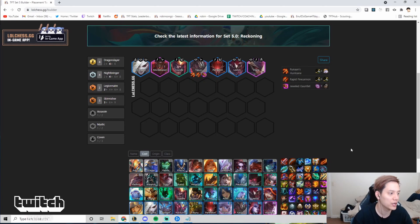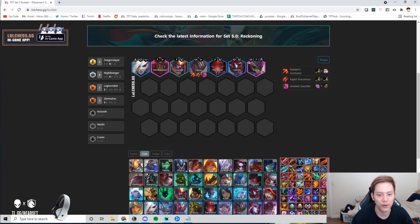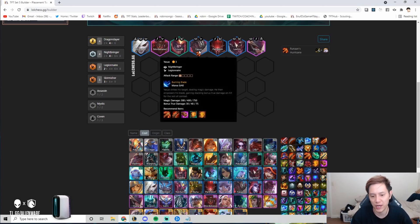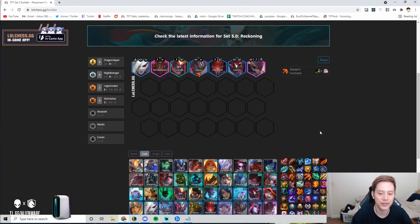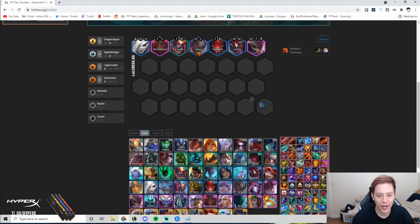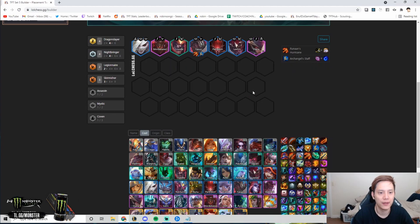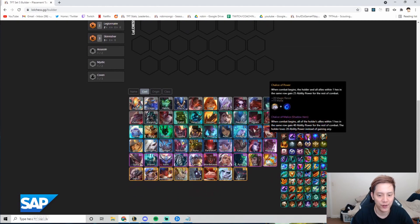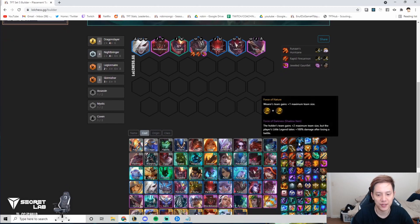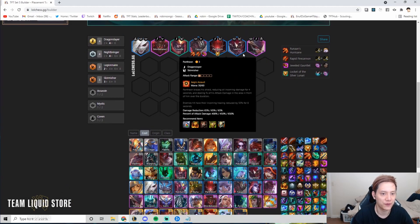Yasuo items are very flexible — Shadow RFC works, Giant Slayer works, Rabadon's, JG IE, Hodge all work. Yasuo benefits from both attack speed and AP items. Archangel's is good on him, GA is good too. Don't always chase best-in-slot — if you have a Tear and Rod, slam Archangel's; if you have a Bow, slam RFC. Don't lose too much HP early trying to greed for BiS items.